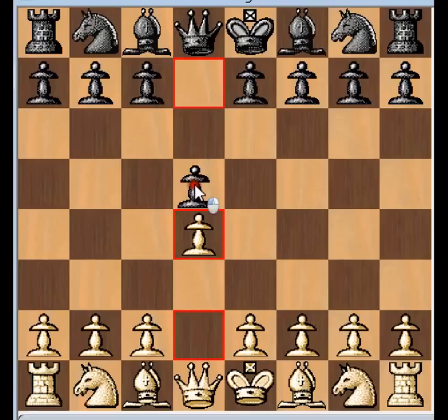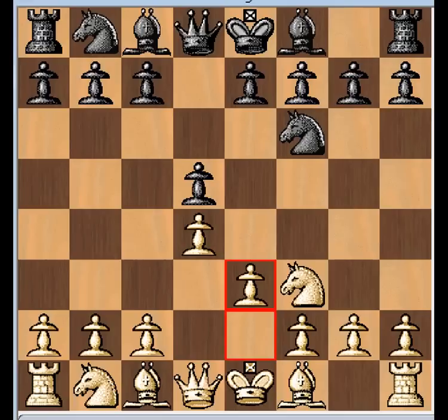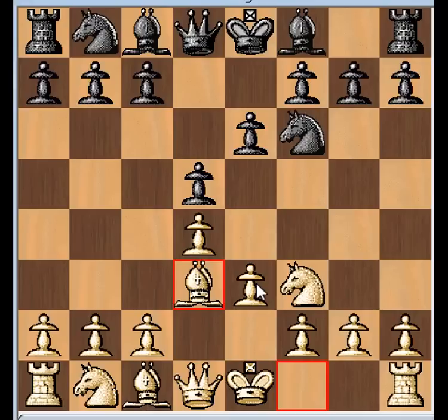So the opening starts with D4, D5, Knight F3 developing, Knight F6, again developing. And now we play the innocuous move E3. This would be considered a little passive from White's point of view - usually you're a little more aggressive. But the good thing about this type of development is that Black can't really do anything to prevent it, and if they try to do something fancy to prevent it, they end up oftentimes falling into a bad position.